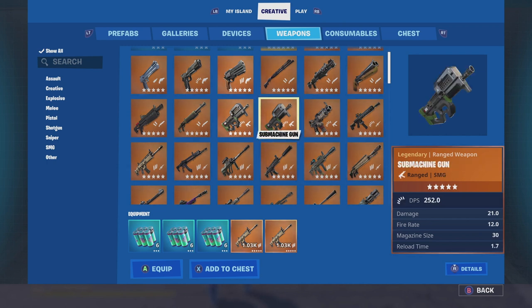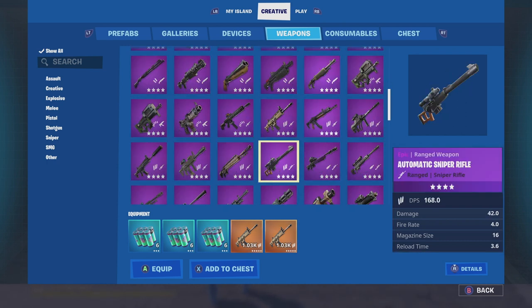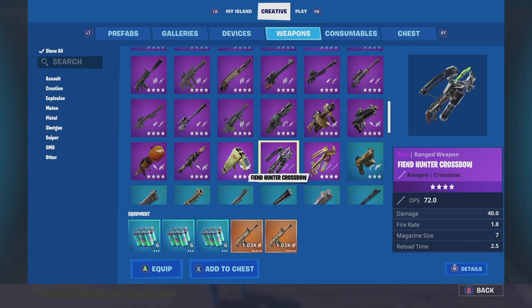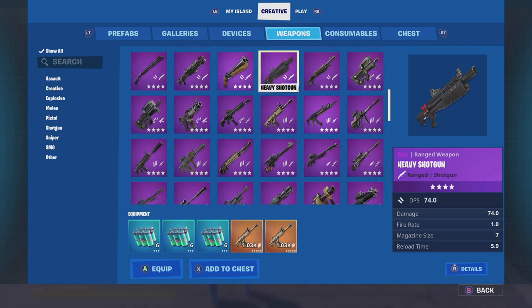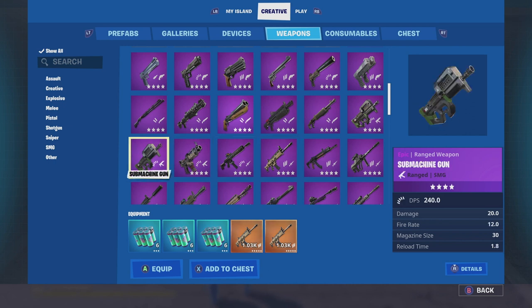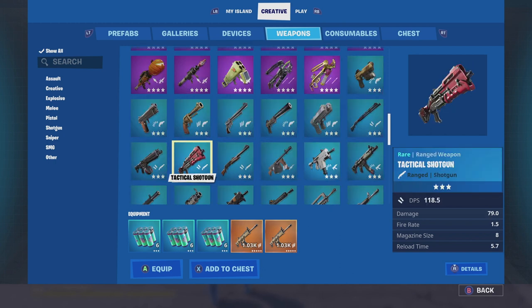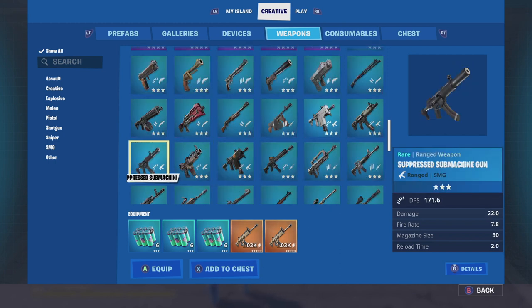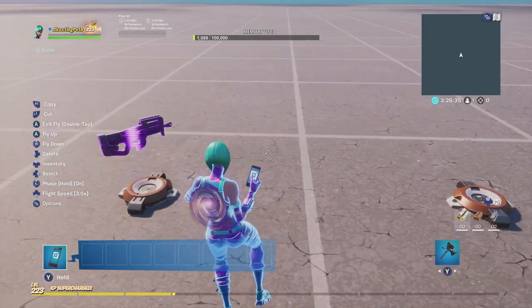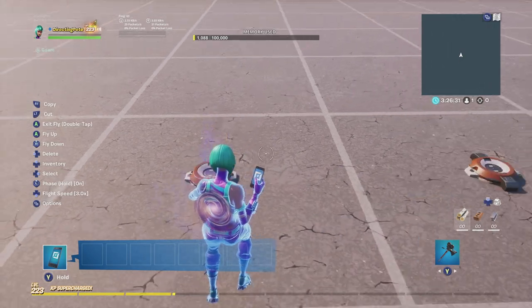Moving on to SMGs. A quick correction from my last video: I said the SMG in that video was the compact SMG, but it's actually the Submachine Gun — the one with the lower fire rate that was recently in Battle Royale. Sorry about that. We'll go ahead and add several SMG variants into this Item Grantor. Also remember to set this one to Third Item in the Equip Granted Item setting.